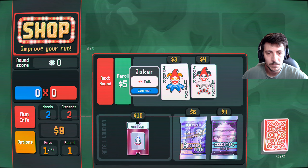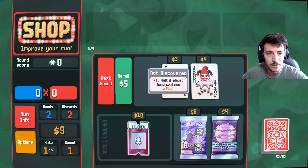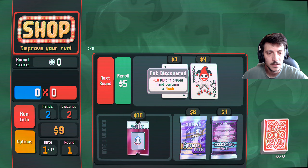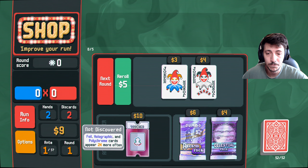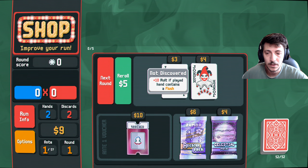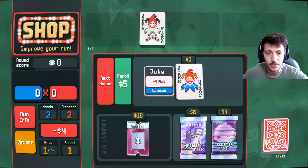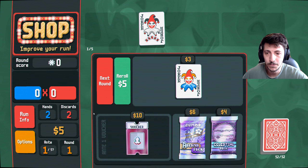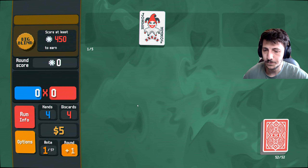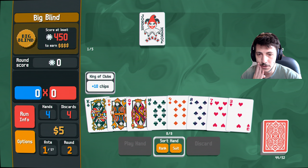Plus four molt, plus ten multiplied — hand contains a flush. We'll try to go for the flushes then. Next round, so we'll get one in interest, that's good. Go for the flush.